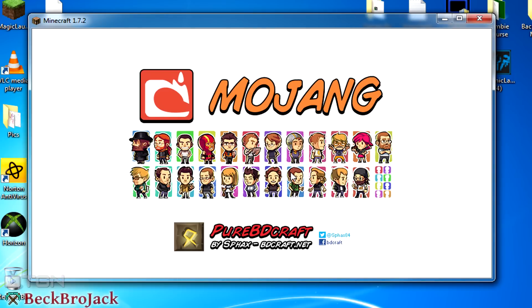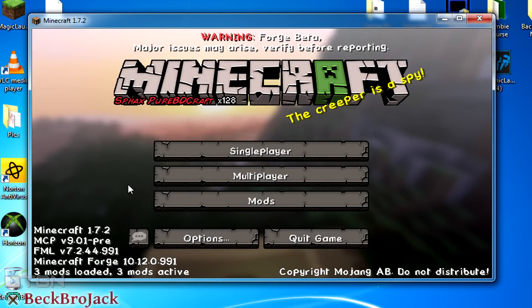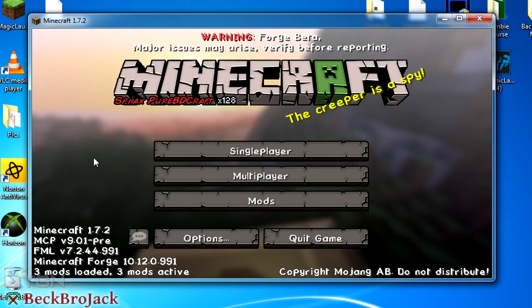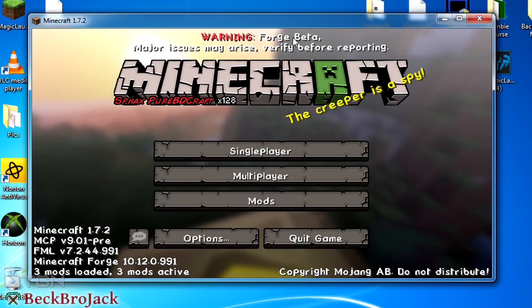I'm using the Sphax BDCraft texture pack — I really do like it. Just wait for it to load; it might take a little bit the first time you install Forge because it has to set up all the Forge files and the mods. There we go — as you can see, it says three mods loaded at the bottom left.